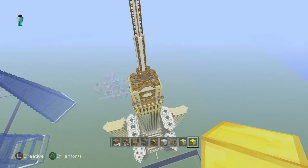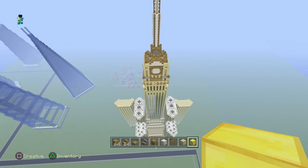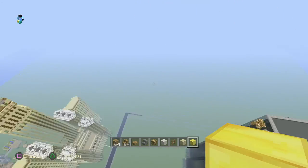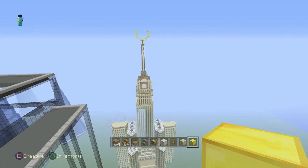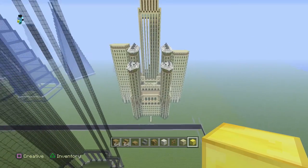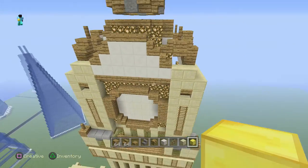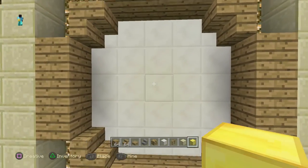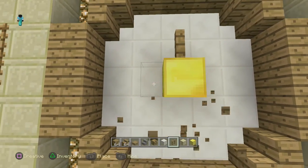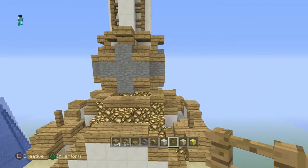You can style that however you want, but that's pretty much it for this tutorial. This is probably my longest tutorial — even longer than the Burj Khalifa tutorial. The building should look like this when finished. It looks pretty good. You can just add your clock face here — you could do something like this. I think that's the only way you can do it.